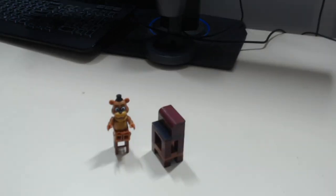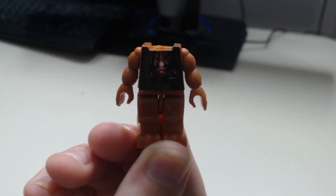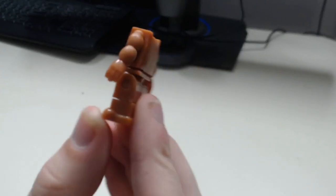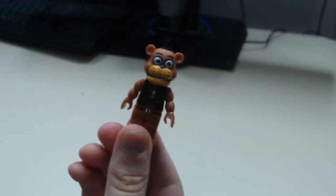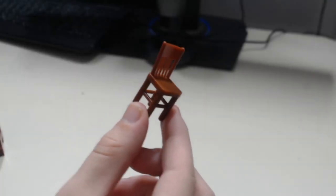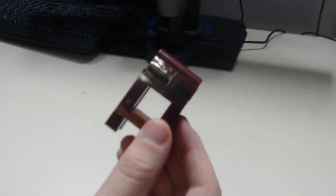Moving on to a similar set, we have Repair Freddy from Help Wanted. This one honestly may be the most underwhelming one here — not saying it's bad by any means. In fact, it has a very cool feature: if you take off Freddy's head and his stomach, it has a screenshot from the game of his endoskeleton. It is a sticker, but I don't mind because it gives off such great detail. You don't even need the stomach for the set at all — you can just have it off and it still looks so good. There's also a chair and a toolbox, though the toolbox is nothing to write home about.